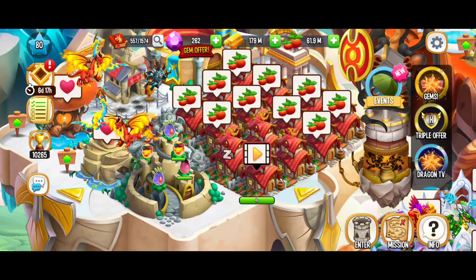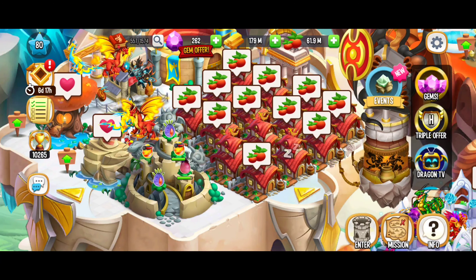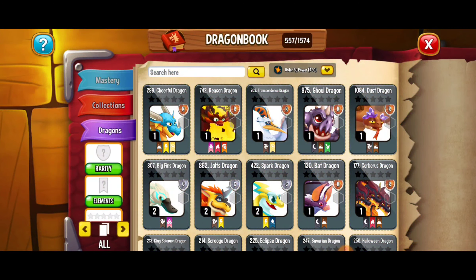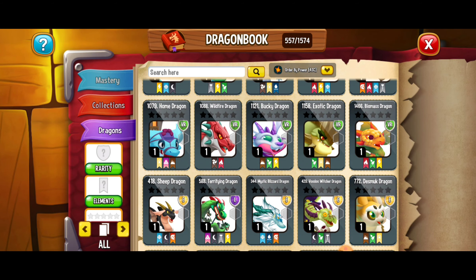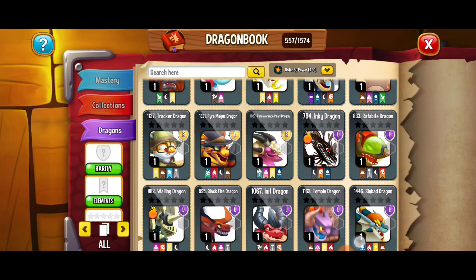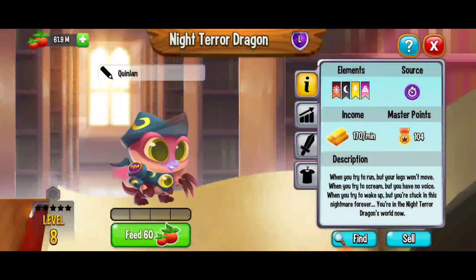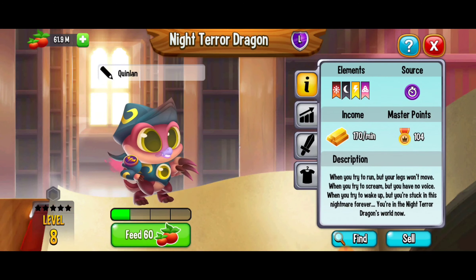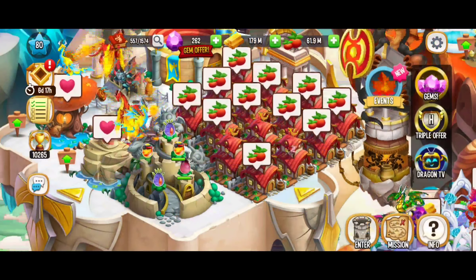I paused the recording real quick because I sneezed, but it's perfect timing because our food is ready — that means it's time to feed that dragon. I'm going to go back to our dragons and we can really feed whatever dragon we want, even a stronger one. For now I'm starting off with these lower-level dragons just because I want to save my food. I have been saving food — I'm so excited for this heroic race!